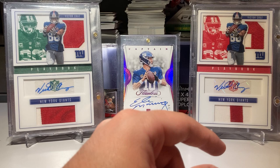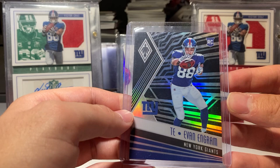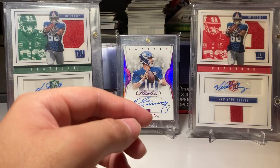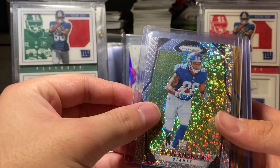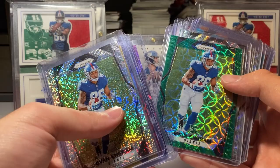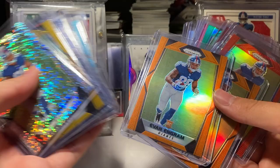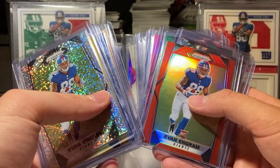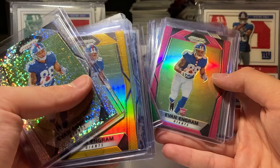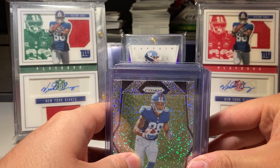Here is a Phoenix black parallel numbered out of 10 rookie card. Then for the Prism set, I got the rainbow, the white sparkle, the gold, the camo numbered to 25, red power numbered to 49, purple ice to 75, green scope to 99, two blue waves to 149, the light blue to 199, two oranges to 275, the short print red, the disco red white and blue, the green, the pink, and four silvers. For this set all I need is the number to five and the blue super short print to complete it.